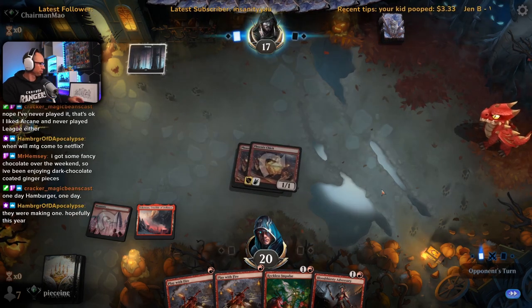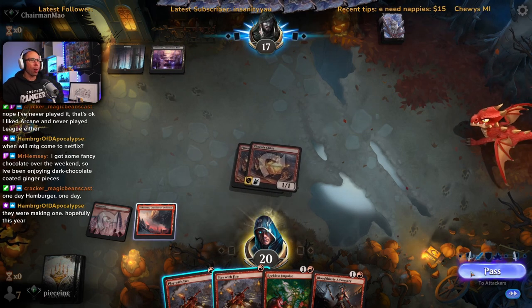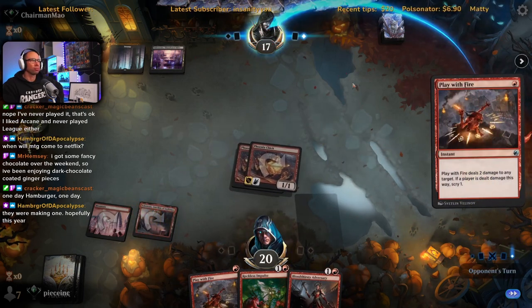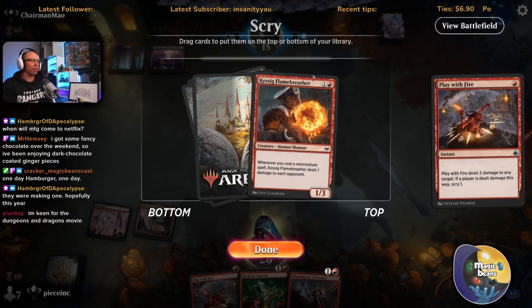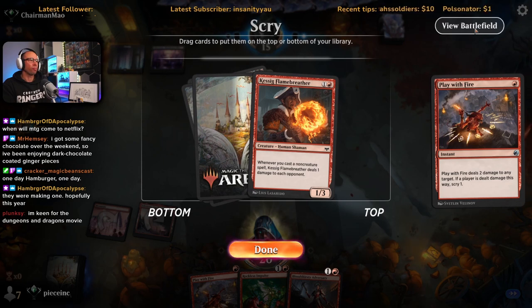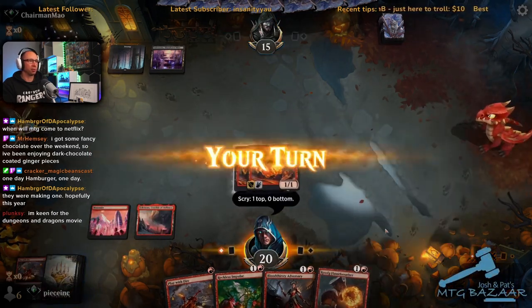I'm going to kill it end of turn — take the Scry. Flame Breather — I do want to hit land. Maybe I take it for the long game. I'm going to Reckless Impulse this turn — obviously we know we're not drawing a land. If we can hit a land off the Reckless Impulse and then have Play With Fire up.